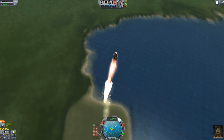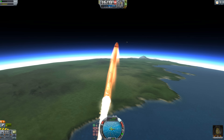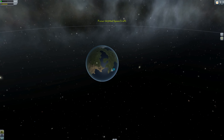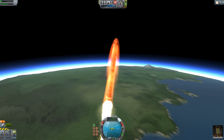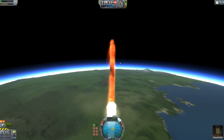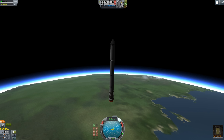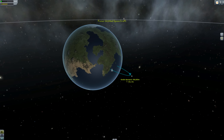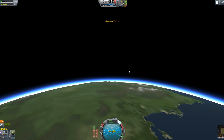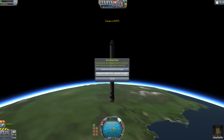Pretty soon we're going to probably start hitting those re-entry effects — yeah, there we go. It's really, really, really hot right now. We're already going to be making it into space. Holy crap, we are booking it — really fast. And Jebediah is like, eh, whatever, happens every day. Probably should have put a parachute on this. Well, you live and learn. You never used to be able to do that with the old model, and that's just an example of what you can do.